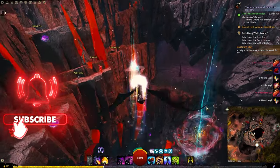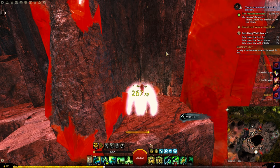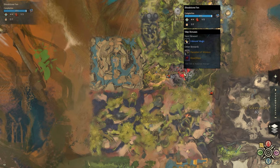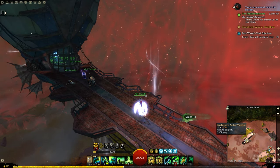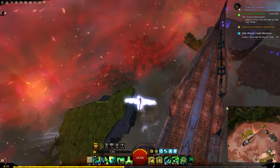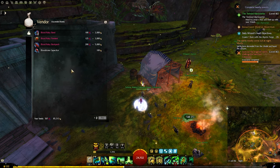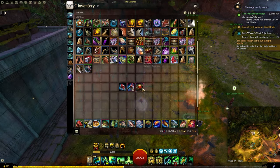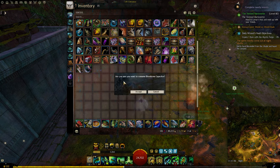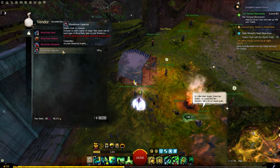Now I will show you how to get a full set of ascended trinkets from Living World Season 3, Season 4, and the Icebrood Saga — some of the best options for stat-selectable ascended trinkets. The first and most important map is Bloodstone Fen, unlocked with Out of the Shadows in Living World Season 3. After spawning in the airship, make your way to the surface and jump down to find the vendor where you can buy a ring, an amulet, and a backpack. What makes Bloodstone Fen the best map for trinkets is the Bloodstone Capacitor: double-click it with your Bloodstone Fen trinkets in your inventory to reset the stats. The price to buy the capacitor is only 100 Unbound Magic, which is extremely easy to get.